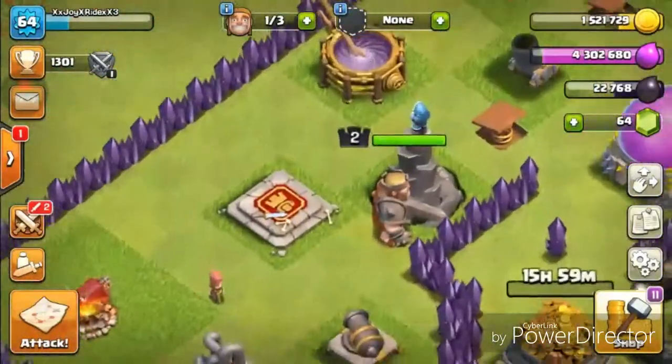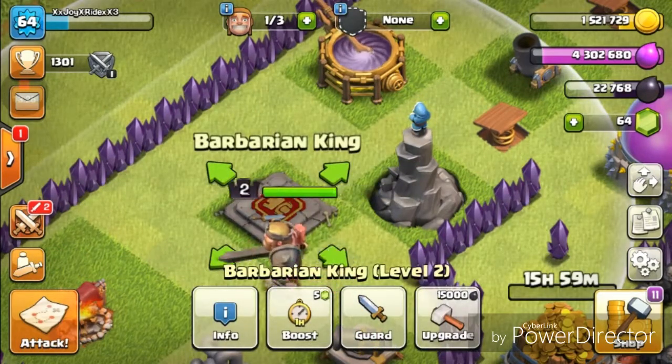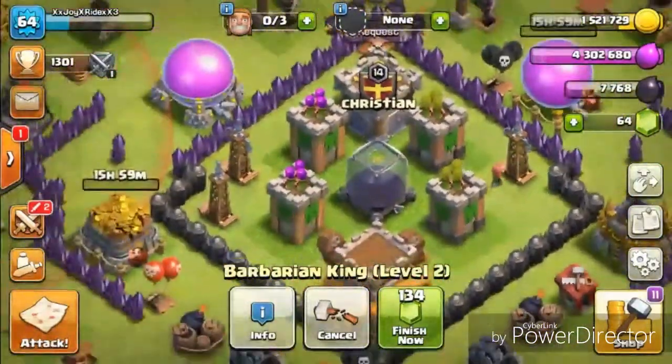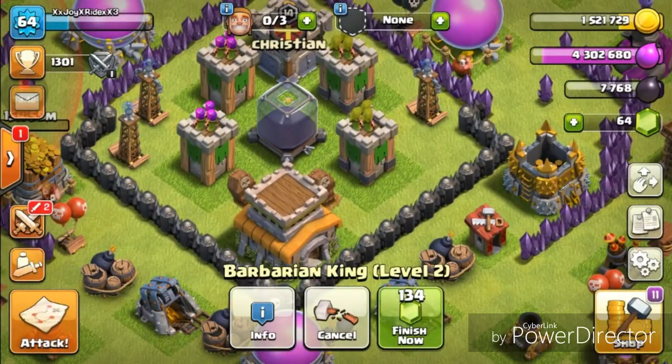I've been waiting so long to put him down — I finally got all the dark elixir. It's 15,000 dark elixir and a 12-hour upgrade, plus 2 damage — not much but it's something. Three, two, one, bam — oh my gosh, that feels so nice! So yeah guys, this was the Farm to Max video. I hope y'all liked it — please like, comment, and subscribe if you haven't already, because I make daily gaming videos. It's been your boy Clarity, and I'm out!